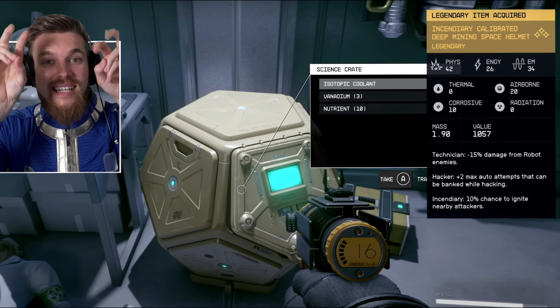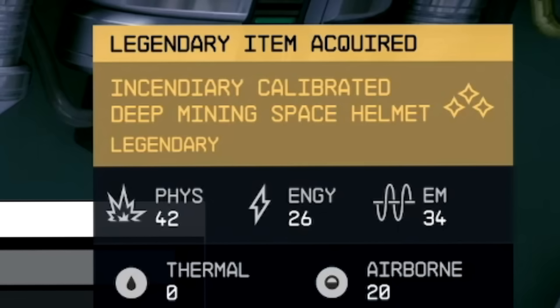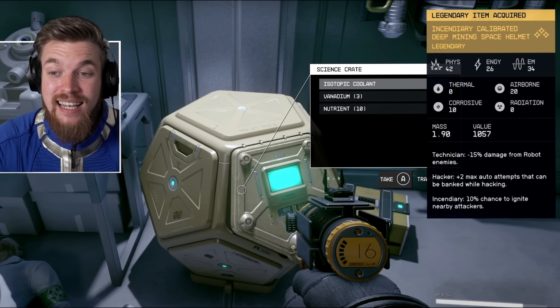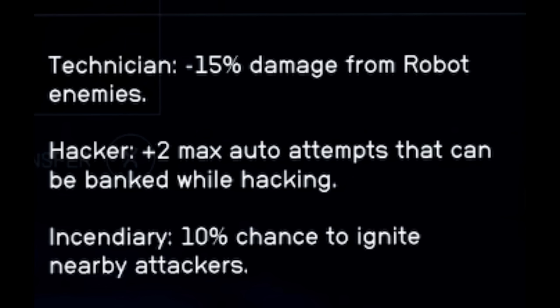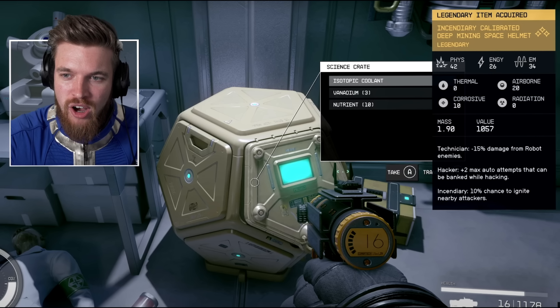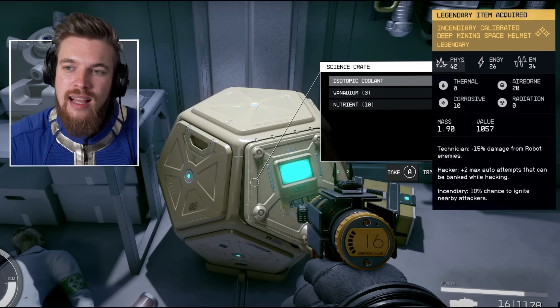After completing this little location it gives us what I think is the equivalent of a boss chest in Starfield, and this gives us our first legendary item: Incendiary Calibrator Deep Mining Space Helmet — Legendary. You can see all the different resistances and the legendary effects on the armor piece: Technician — minus 15% damage from robot enemies; Hacker — plus two max auto attempts that can be banked while hacking; Incendiary — 10% chance to ignite nearby attackers. These are all really fun legendary effects, and I think they've developed this system to work on both weapons and armor.